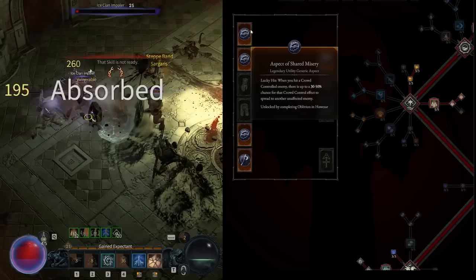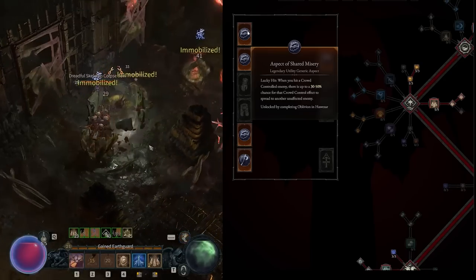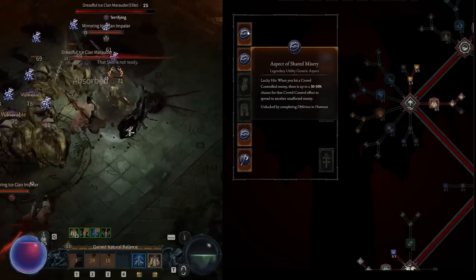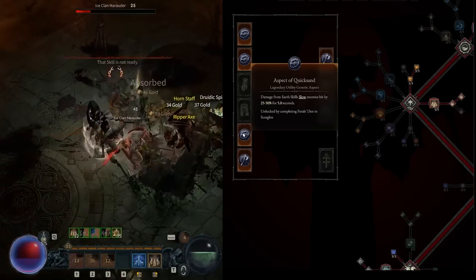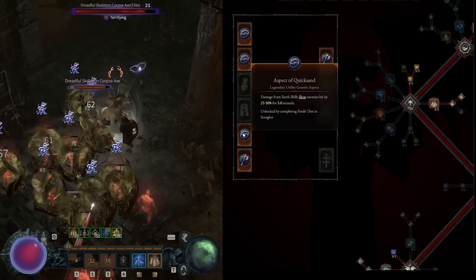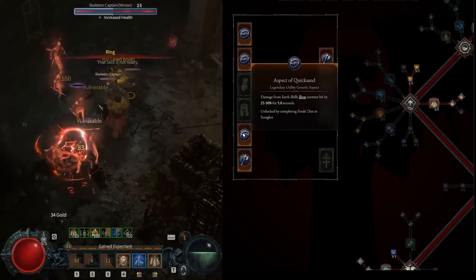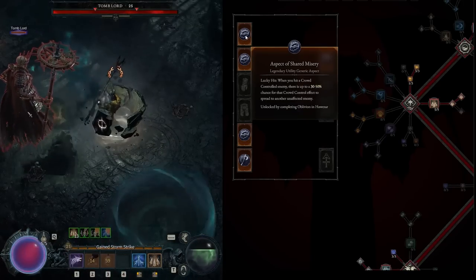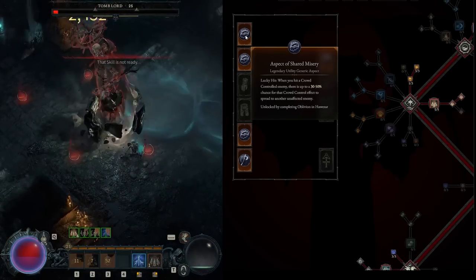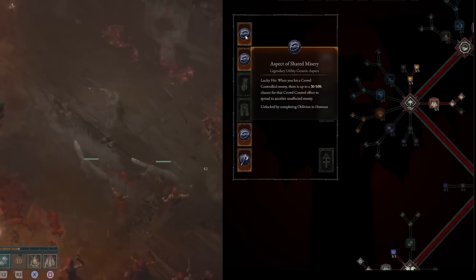For Legendary Aspects, we want Aspect of Shared Misery from Hawazar. Lucky hit: when you hit a crowd-controlled enemy, there's a 30% chance that crowd control effect will spread to another unaffected enemy. Because we have Aspect of Quicksand — damage from Earth skills slow enemies by 25% — anytime we hit that enemy again, there's a 30% chance the slow just spreads. This helps our slows spread so that the slow is already applied when we attack, giving us that combined 18% plus 15% bonus.